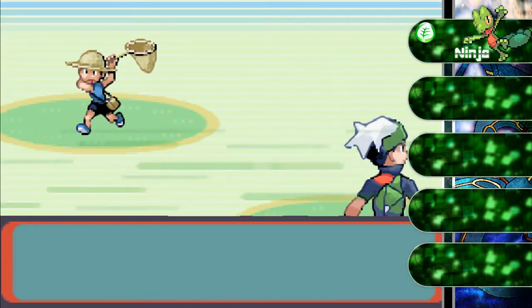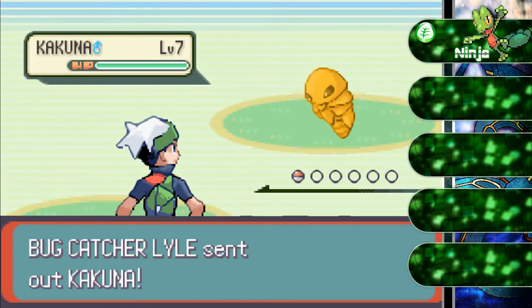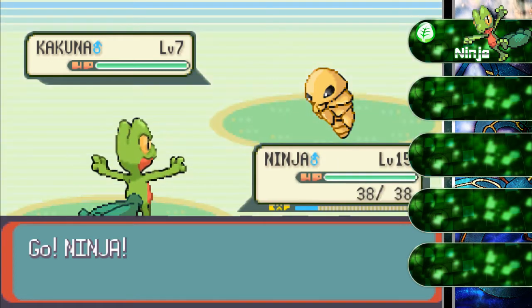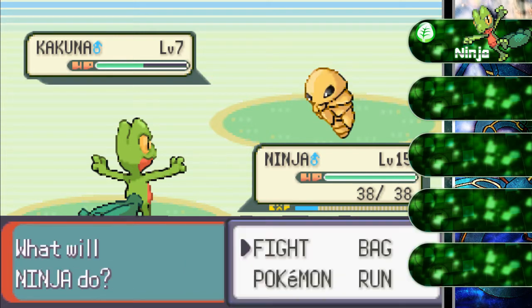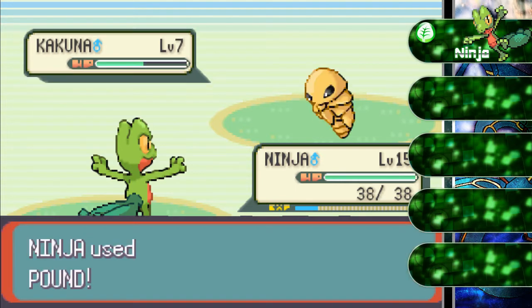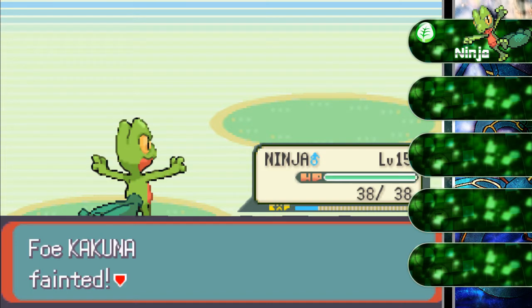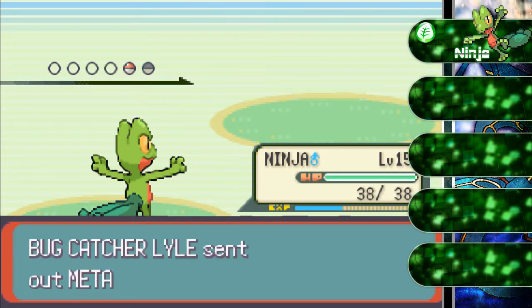I killed the Chikorita, and there's only one of them in this game. Anyways, there's Kakuna. We already talked about it when we saw Weedle. The only moves they usually have is Harden, and Poison Sting sometimes. And Stringshot, if they actually evolved it.